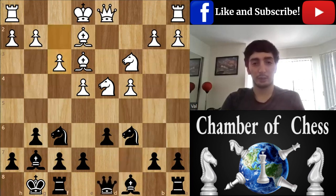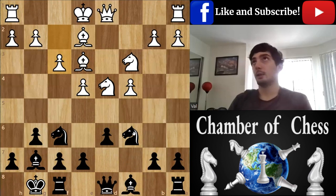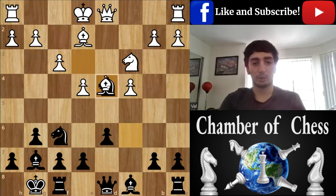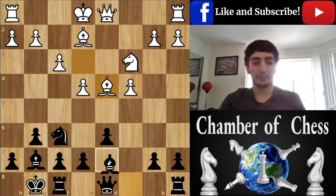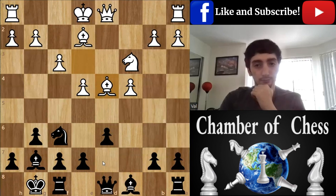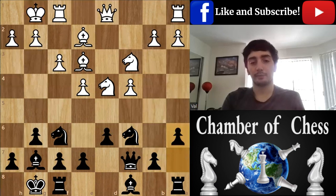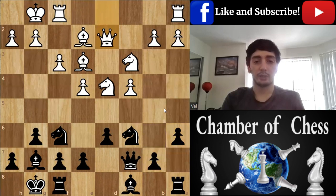This move was actually useless. Like I told you, when you have advantage, you want to keep your pieces; when you're at disadvantage, you want to trade. So right here, this would be the most logical continuation. Bishop D7 is possible, or Knight H5 if you want to go for a trade. Castle. Now this move is really bad because I'm just allowing white to get the initiative.